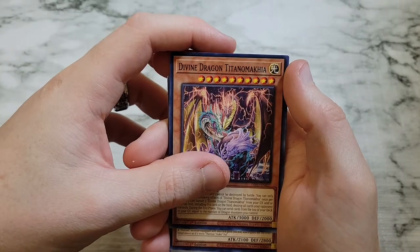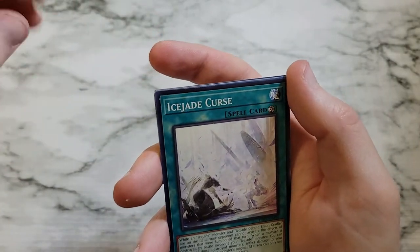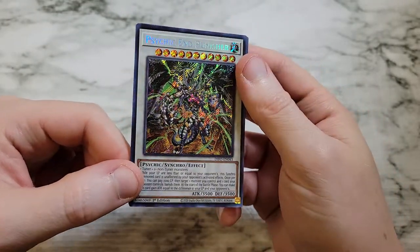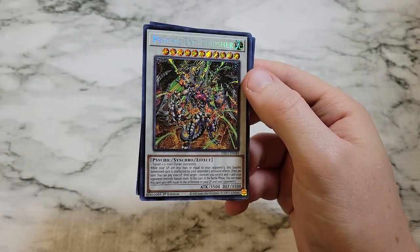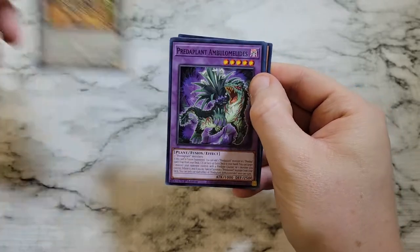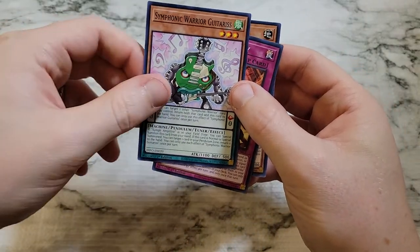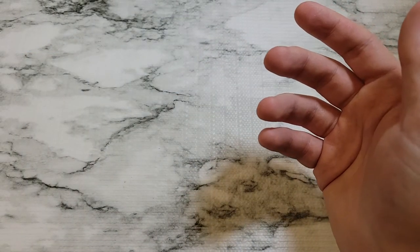Pack eight: Divine Dragon Titan Titanomachia, Therion Duke Yule, Ice Jade Curse — corners on these cards are a little padded — Prediplant Blisp, and then we've got Psychic End Punisher as a secret rare! Let's go — that's three of eight, and one of our lower-end secret rares but we'll take it. Prediplant Ambulomilides, Symphonic Warrior Guitarist, Dogmatica Ergi, Summon Sentinel. So we've got a secret rare and two ultra rares off eight packs.